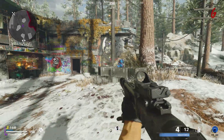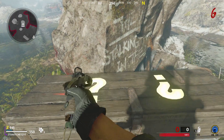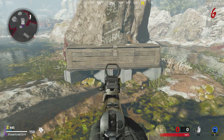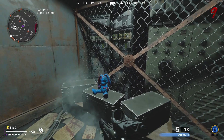The fourth possible mystery box location is at Pawn — you can only access this after turning on the power. I have a whole guide on how to turn on the power and everything, I'll put it up on a card and I'll put it down in the description.